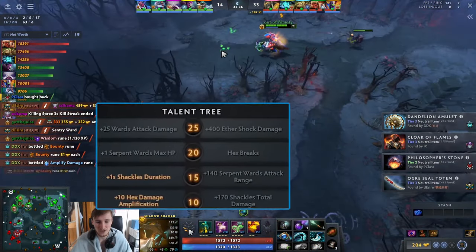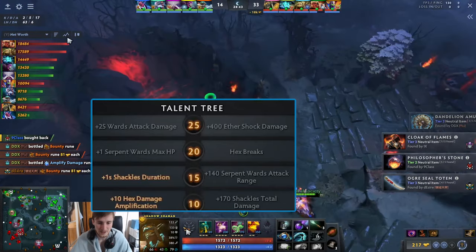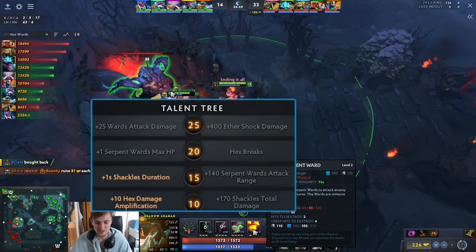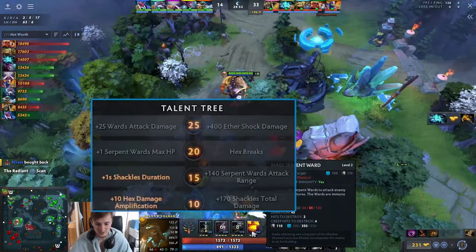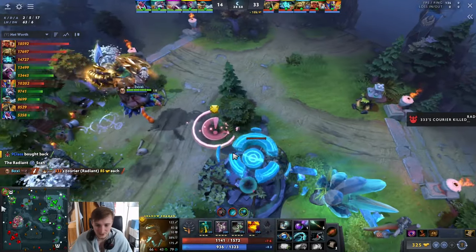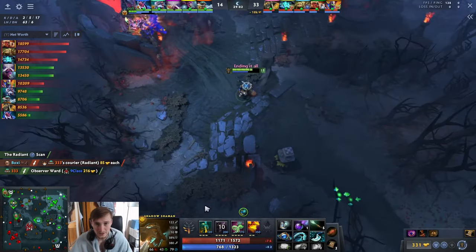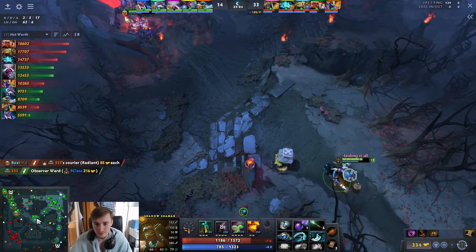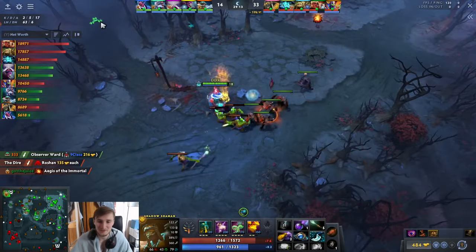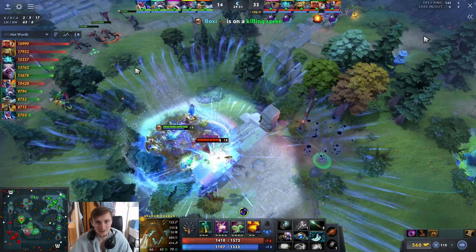At level 15 you get a very good Shackles duration talent. At level 20 generally take Hex Break if there's something decent to break. At level 25 take the Ether Shock damage — Serpent Wards attack damage is one of the most underwhelming 25 talents in the game; people only take it with Aghs Refresher, which I don't recommend at all. You should have BKB and Octarine, or BKB and Glimmer — stop buying Aghs, it's too greedy.